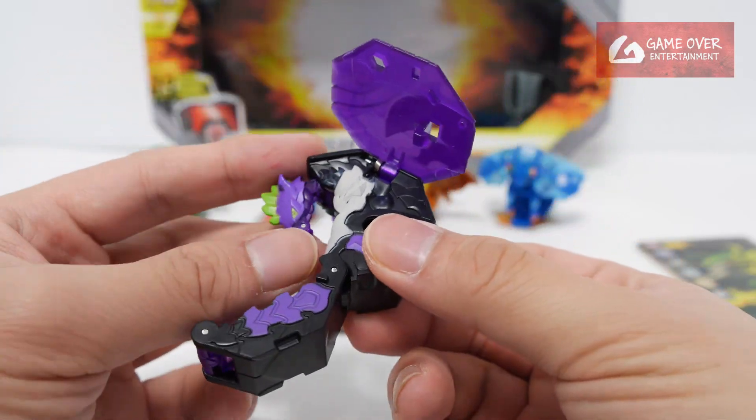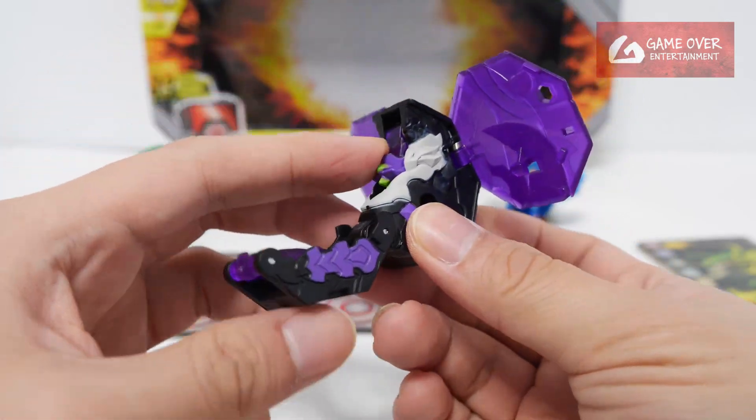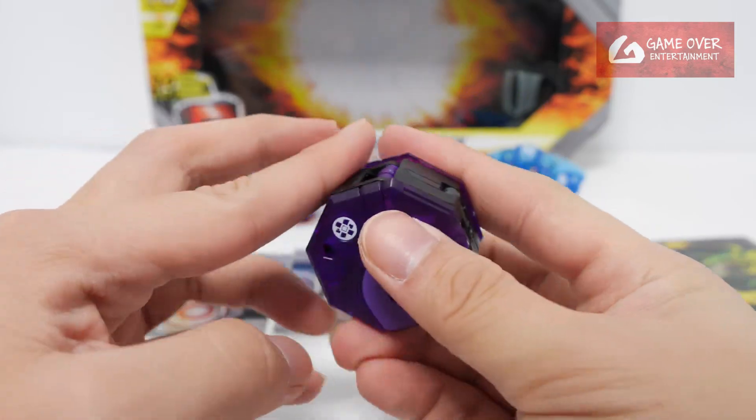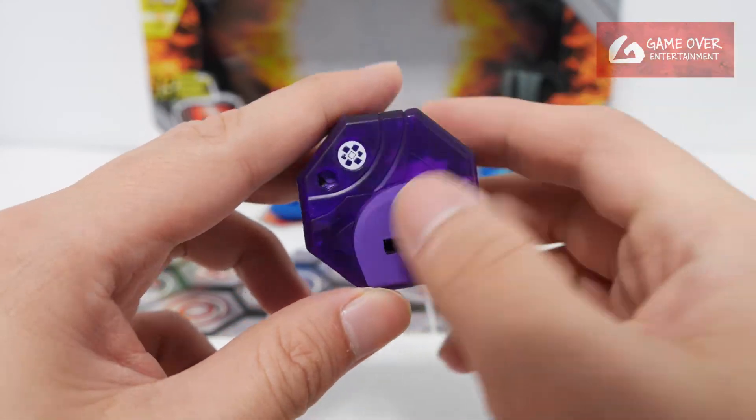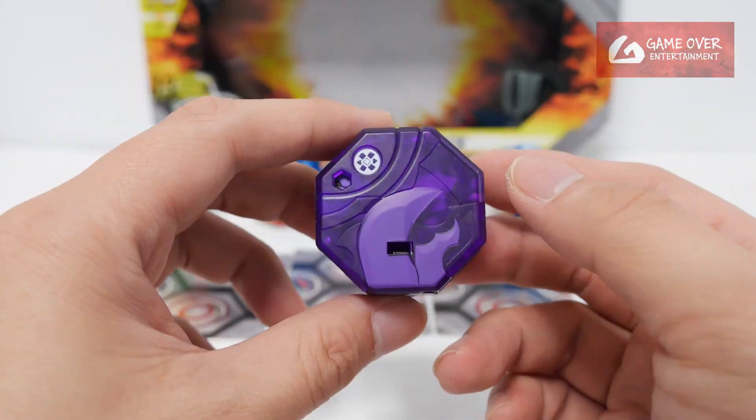So how do I transform it? Push in the snout, close the head, close. One, two, three, four, five, six, seven, eight — oh, it's eight sides. This is an octagon shape.